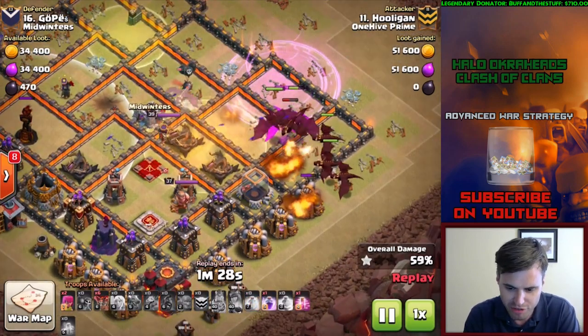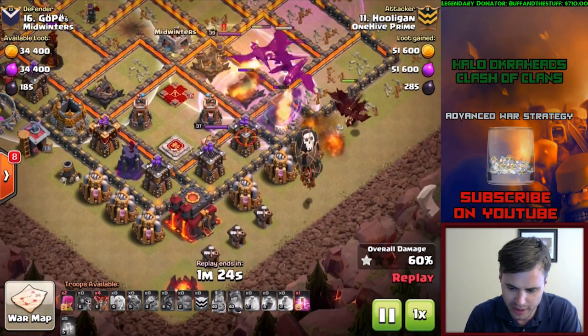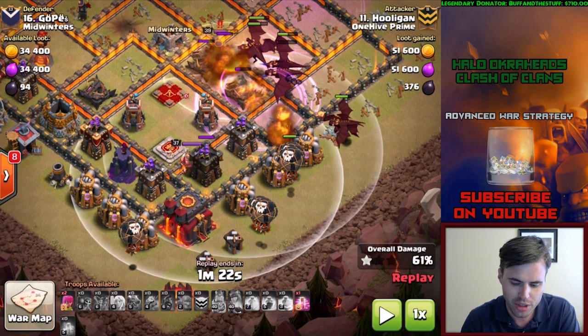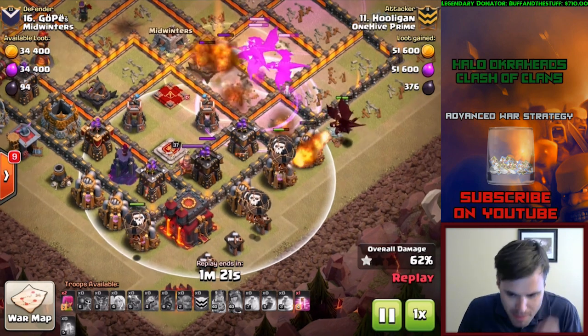With her ability the queen's going to get quite a bit down on this side. Queen ability goes down and is going to take down one more archer tower and get at least one shot on the inferno. Beautiful stuff coming in from the dragons - according to plan. Bring in the archers. He realized if you didn't bring in the loons for these archer towers, the dragons are going to take so much damage they're not going to be able to get it done.